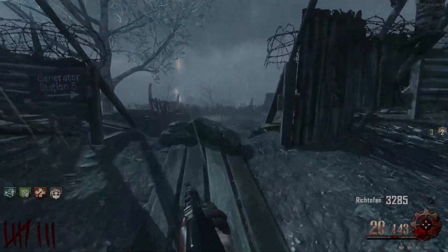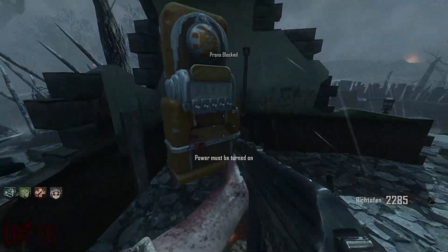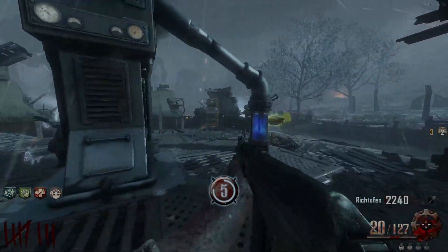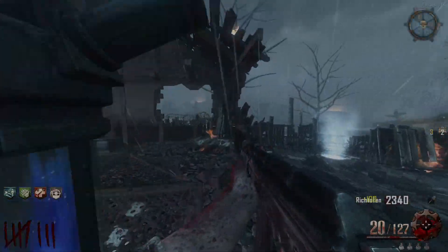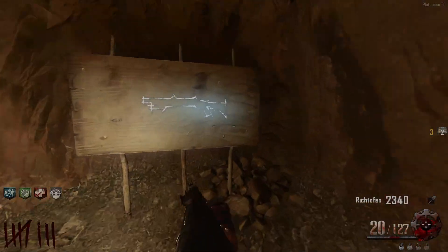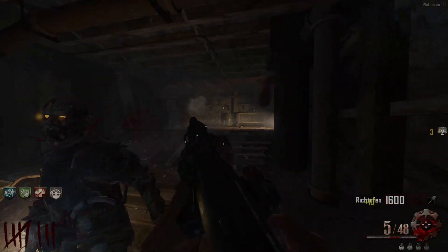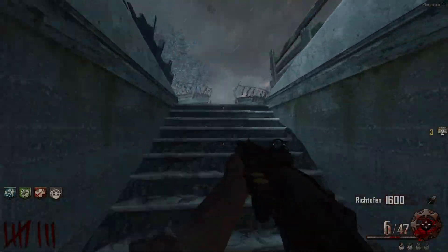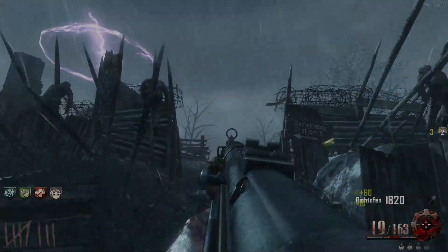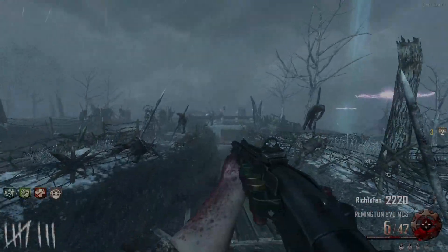I can get the free Double Tap from spending 30,000 points, so that's not a problem. I need to check the tunnel for wall buys - yeah, we got the Remington down here. I got a nuke - let me just end the round. There's not really anything else I can do. Let me grab this nuke and now I will go open up the gen 2 area. I'll save church for last, just because of the progression of the map - you gotta get gen 2 open.